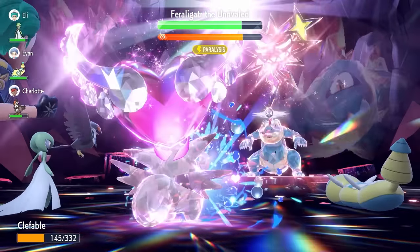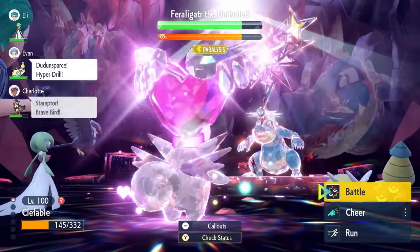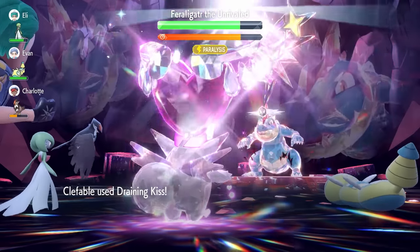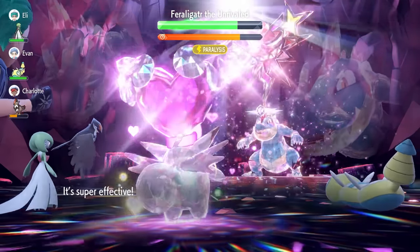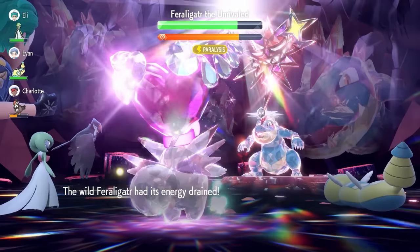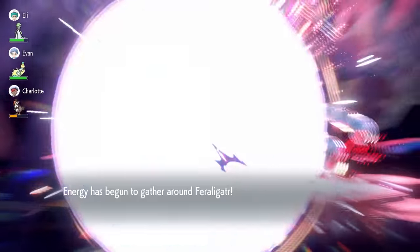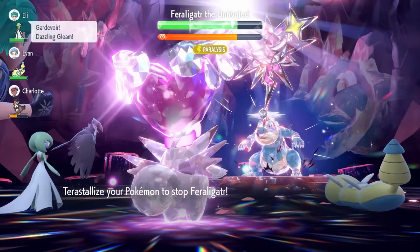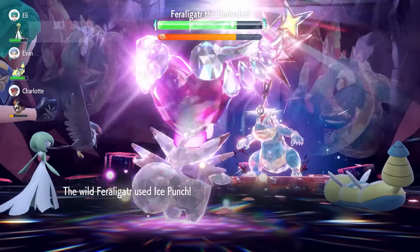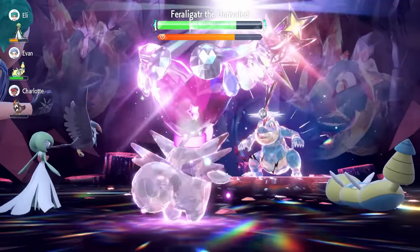With Liquidation coming out, you can take it comfortably and get Sunny Day up — stats and abilities are nullified. Now start setting up, but first judge your HP. If you're not in a healthy position, go for a Draining Kiss first to top yourself up before going for Cosmic Powers and Calm Minds. Once the shield is up, use Cosmic Power to boost Defense and Special Defense by one stage — Defense is the most important one to focus on here.